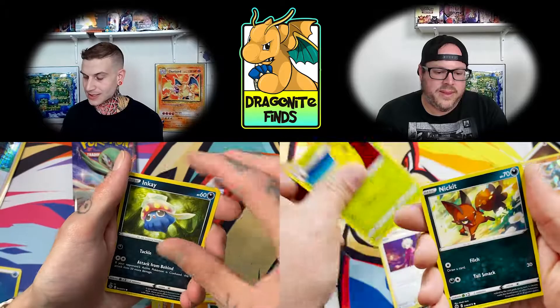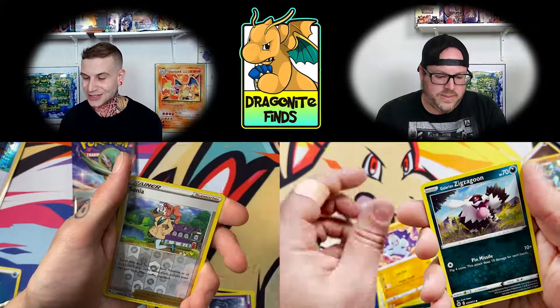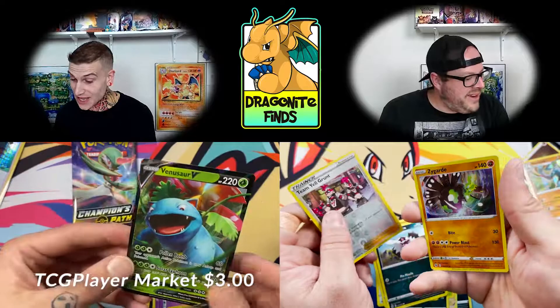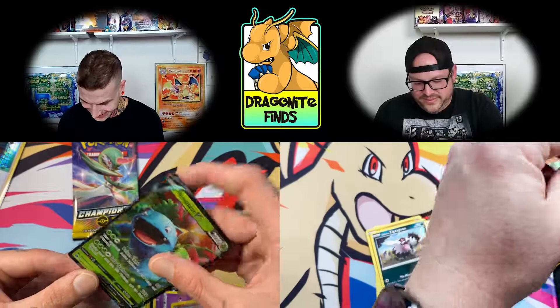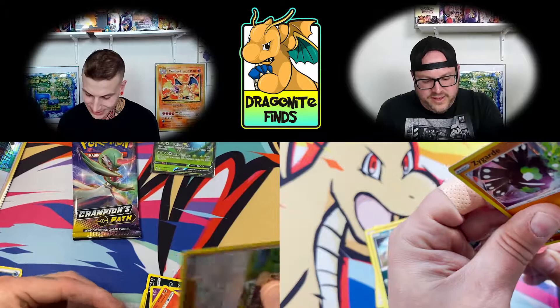I got two basic Pokémon in a row — what will that say? I hope rainbow. Is there something back there? Stopping at my reverse. Oh, the Venusaur V! Nice — good old Venusaur, I'll take it. I actually wanted to pull that so I'm pretty happy. I'm getting quite a bit of Vs — your boxes are filled with Vs.